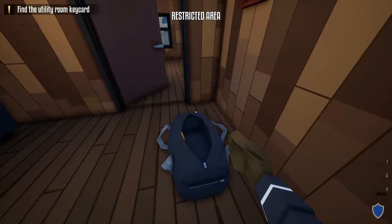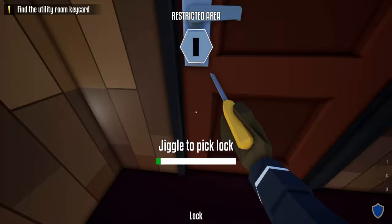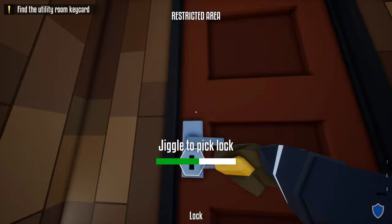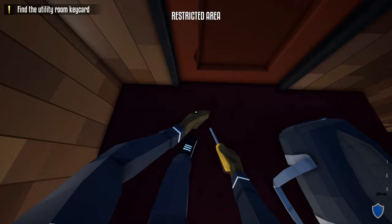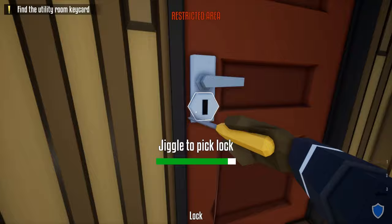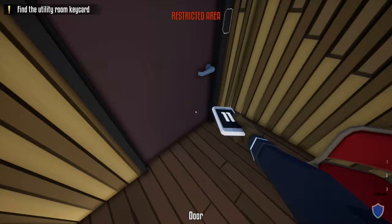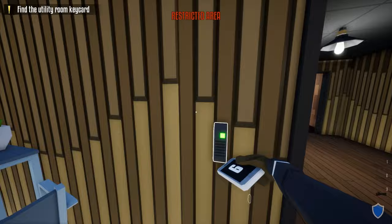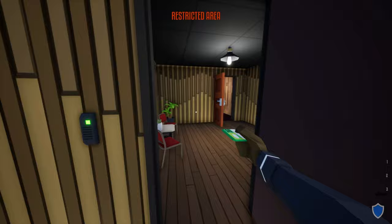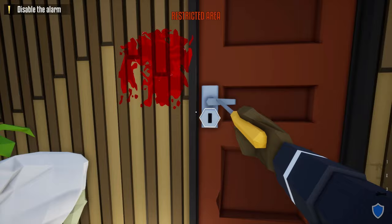Unlock this door, open it, take a right — here are the stairs. Come in here, grab your lock pick, go through this door, then unlock this next door. Behind it there's going to be a security guard which you're going to have to shoot. Open it — he's going to be sitting right here. Shoot him in the face, come in, open this door, and grab the green utility room key card. Put that in your duffel bag.